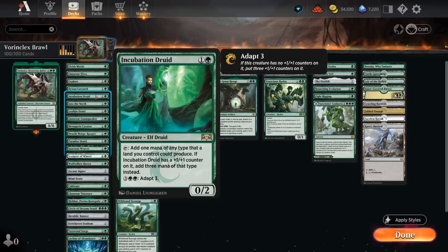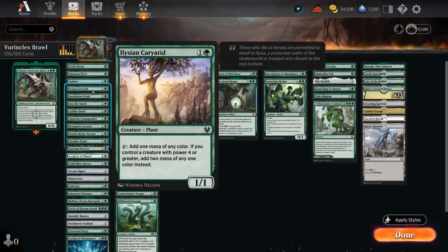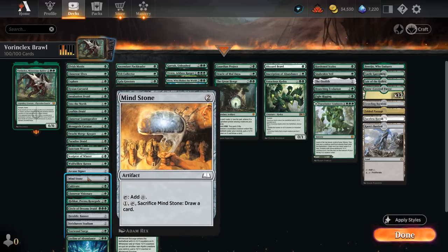Incubation Druid can be adapted but can also pick up a +1/+1 counter somewhere else and make three mana instead of just one. There's also the Merfolk Keeper which, as soon as it's modified, can tap for two. There's other examples like the Caryatid if we control a larger creature, and Sanctum Weaver if we have multiple enchantments in play. There are also some ramp artifacts at two mana.